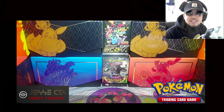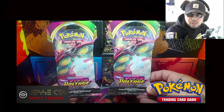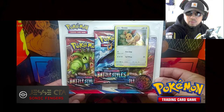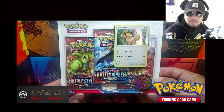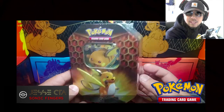Hey guys, welcome to the Jussie CTA channel. For those of you that are new, please like and subscribe. If you haven't hit that notification bell, please do so so you don't miss any of my Pokemon related content. In today's video, we're going to be opening up two Vivid Voltage Blister Packs, a three-pack blister of Battle Styles, and a Raichu GX Hidden Fates tin.